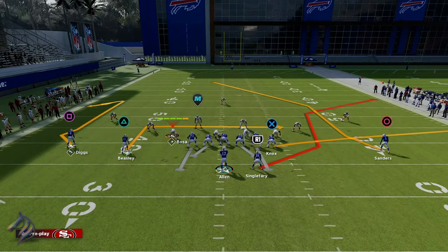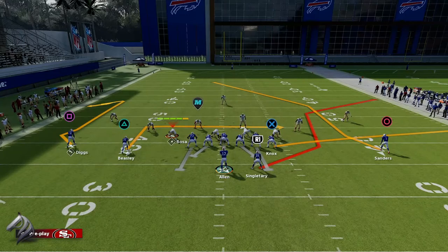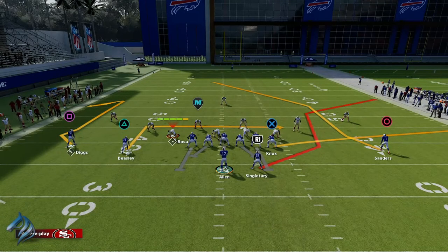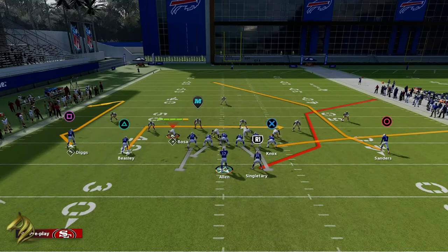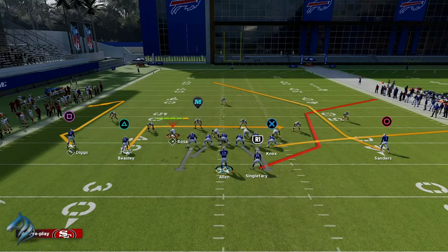The scissors route from the running back destroys man coverage. I made a video about it a while back, kind of when the game first started — I believe it was out of a tight doubles formation. This running back route is almost unstoppable. It gets above a hard flat, it gets above a cloud flat without zone drops adjusted — it's a very solid route.